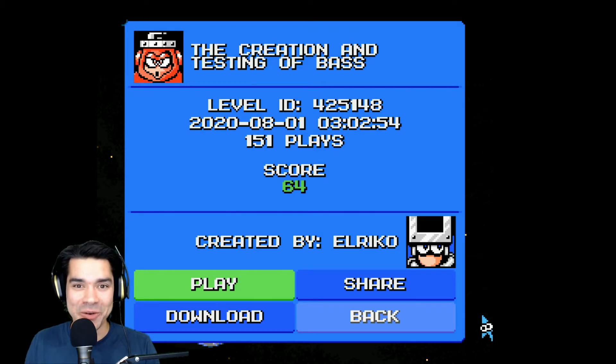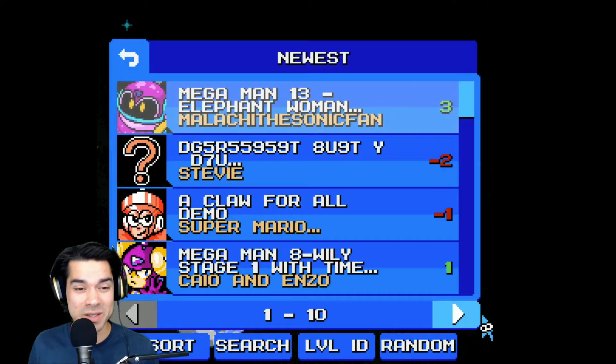Up first we've got 'Creation and Testing of Base.' This is the number three level — IDs on the screen, I'll also put it in the description. Score of 64, let's go.